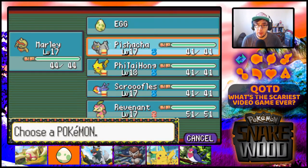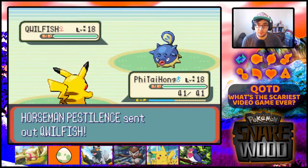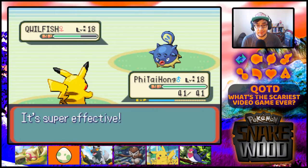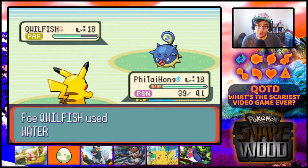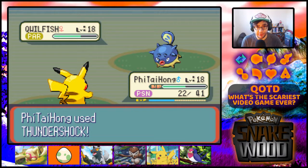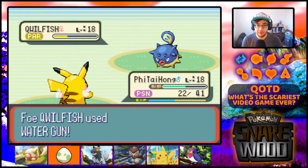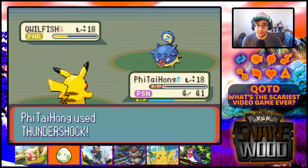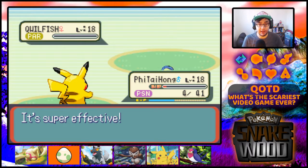Now it's going to go for Quillfish, which means we swap to Fi Tai Hong. We should just be able to Thundershot this to finish it off. Thunder Wave - that's more just in case I don't get to use Pikachu to finish the battle off in case he doesn't survive long enough. Somebody else can come in and hopefully take advantage of that paralysis. Getting the Thundershot off - I think another one of those, if we survive this water gun... Yeah, we're going to finish it with this. Easy!